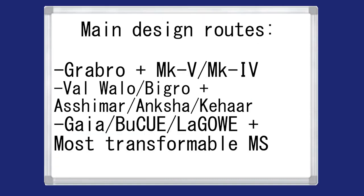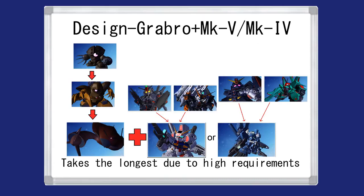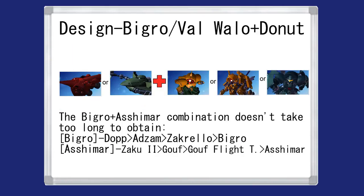There are also three design routes. The first involves combining the Grabrow with a Gundam Mk4 or a Gundam Mk5 — not the most optimal for speedruns, given that aside from the Grabrow it will take quite a while to get either of those two Gundams. The second design route is a little more optimal, requiring only a Bigrow or Wal-Walo and a donut-like unit, so anything from Ashmar to Cahar Space-type could do.